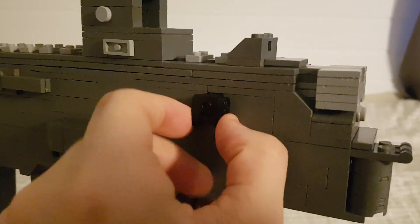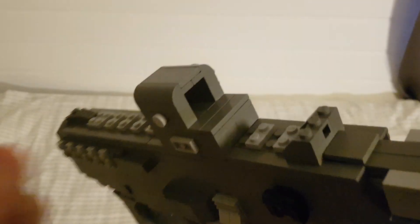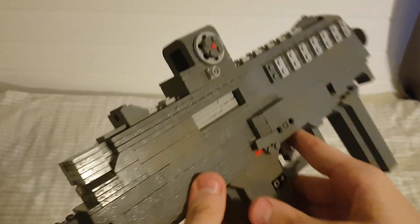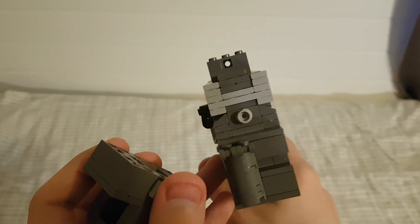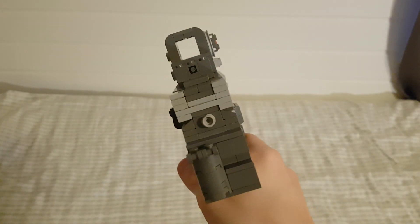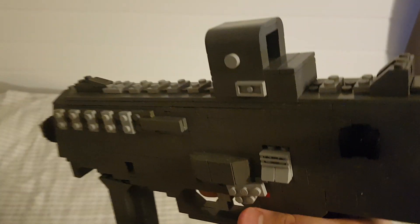Here we have the standard charm mount which every gun in Rainbow Six Siege has. The rear sight — in game this gun is equipped with a red dot sight constantly and you can't change that, so it's going to be stuck on mine as well. But you can just rip it off and look at the sights. I'll do that since I've already built them. There you go — nothing too special, but it does look really good. I'm quite happy with the slick look of it.